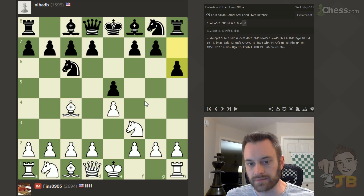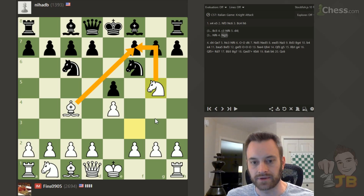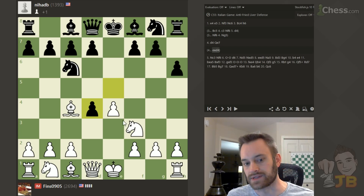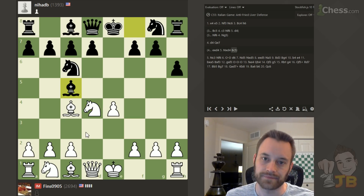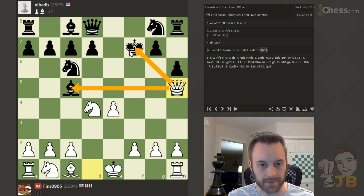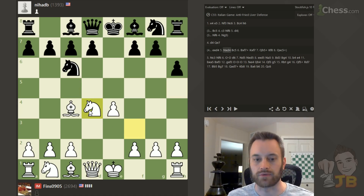I did a video a couple months ago called Know Your Gioco Piano where I talk about the theory in this variation, C3, D4 — I'd highly recommend watching that. So H6: on some level it makes sense because you're overprotecting G5. People who've been consistently burned by this sort of thing may play H6 to rule that out. But it's not best because White can accelerate the play in the center. Here's one trap: take, Knight takes, and if Black now plays Bishop C5, White can play Bishop takes F7 check, draw the King out, then Queen H5 check, forking the King and the Bishop to pick up a pawn. That's just a mini example of how the open lines already start to favor White.